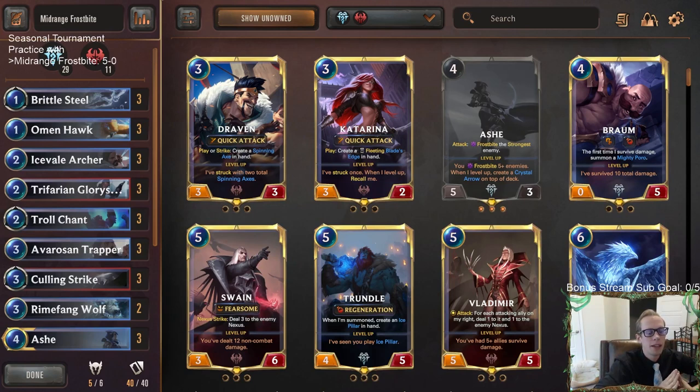Somebody asked what deck I'm not looking forward to playing against when running midrange Frostbite. That would be the real fast aggro decks — they can go underneath us. Especially discard burn can just be too fast and go wide. And your fast burn decks with a lot of nexus damage, like Bilgewater Noxus burn with Misfortune Gangplank — we can't stop nexus damage, and it takes us a little while to kill them.